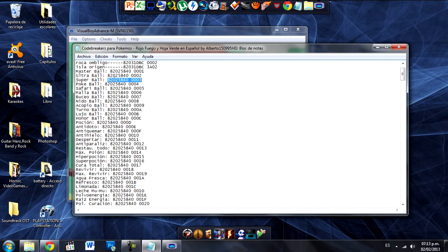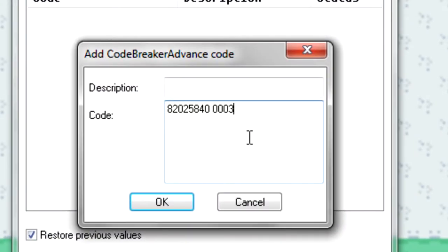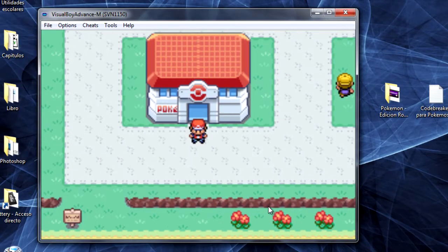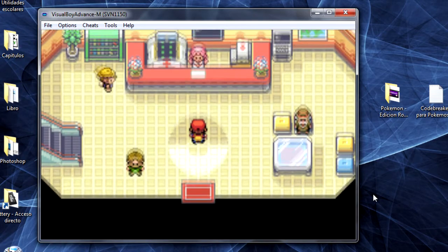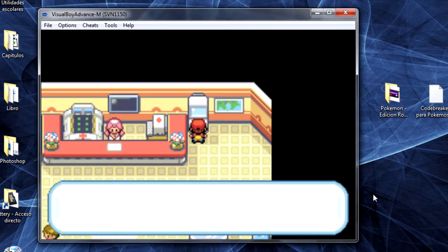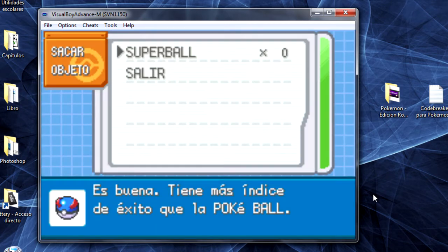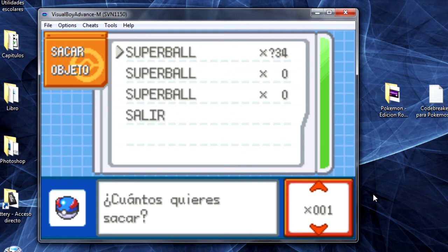Yo copiaré el de la Super Ball, que es la Super Bola. Pegamos el código en el cuadro grande y arriba ponemos el nombre que queremos que tenga el truco. Los Code Breakers que sean de objetos van a aparecer en los objetos de la PC. Revisamos que en Status el truco esté con una letra E, que significa Enable — en español, habilitado. ¡Tengo millones de Super Bolas!